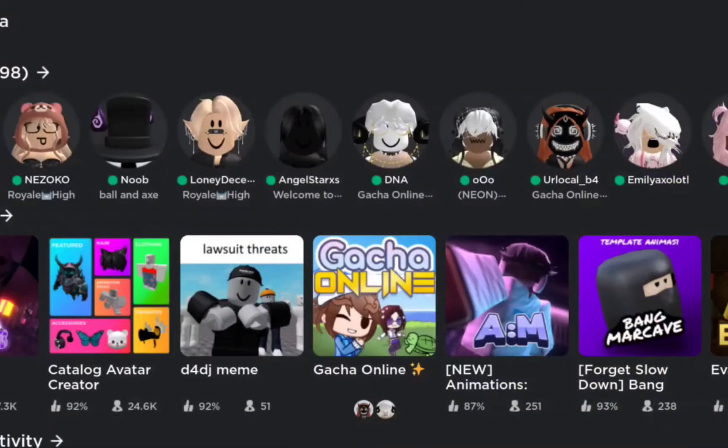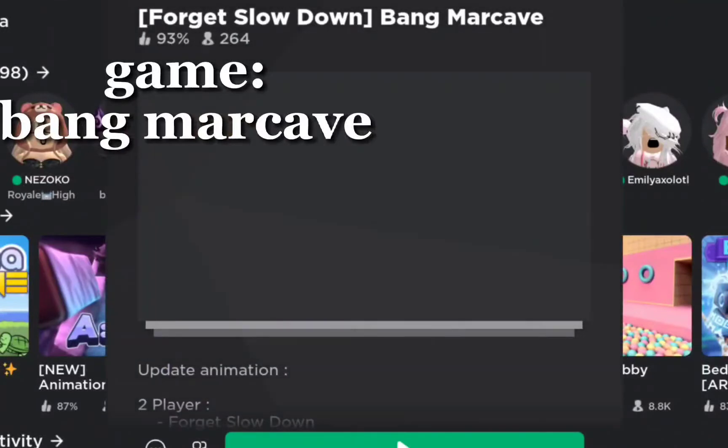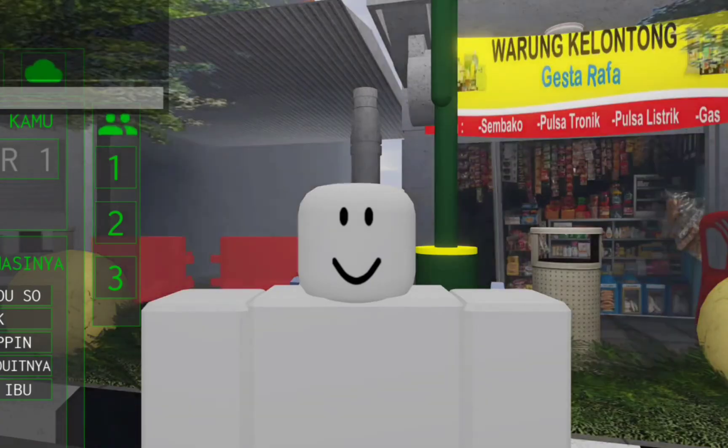So first, you're going to go to a game called Game Bang Marcave. You're going to go in the game. This game has like everything you need, like 3D stuff.